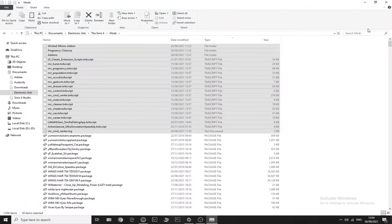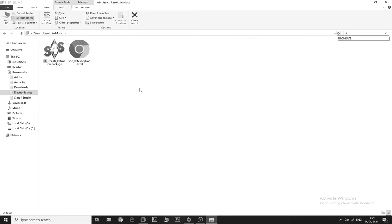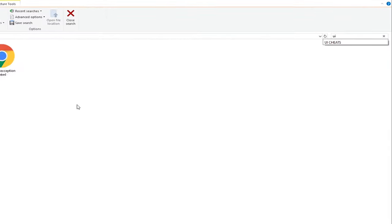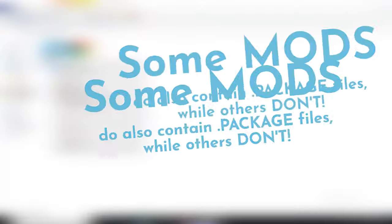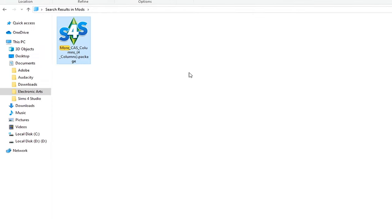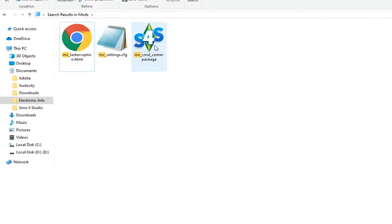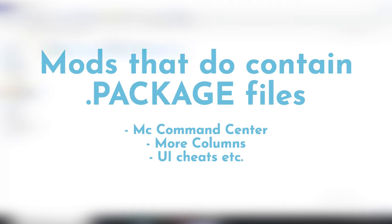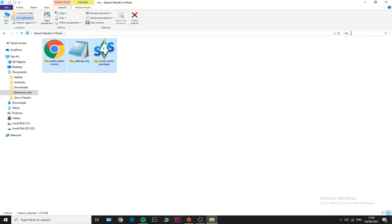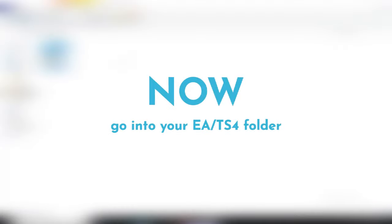Once the script files are sorted to the top, select all of your script mods and delete them. You should also remove the remnants of your script mods — some mods include package files that won't show at the top, so manually search for them in the search field. Type in the names of the mods you deleted and remove any package files tied to them. For instance, More Columns and MCC also include package files.